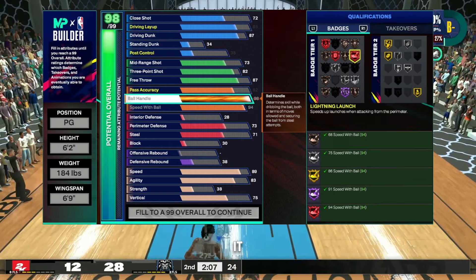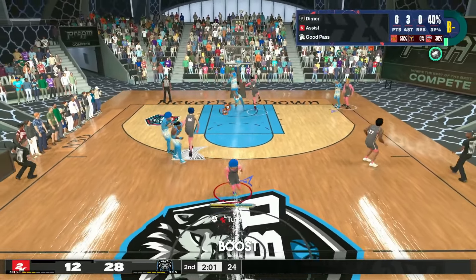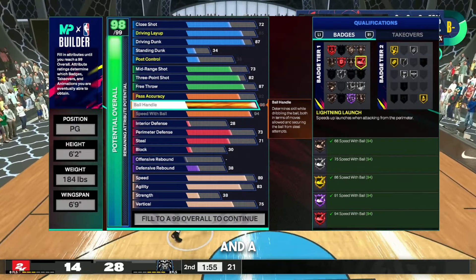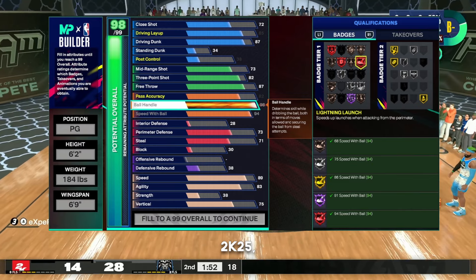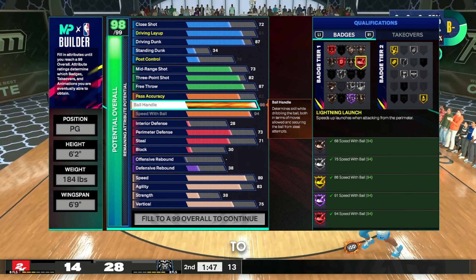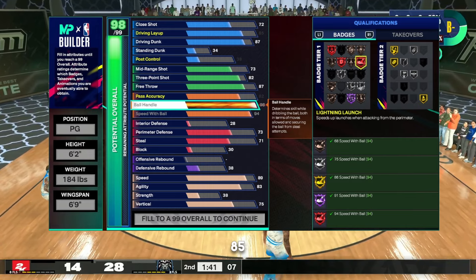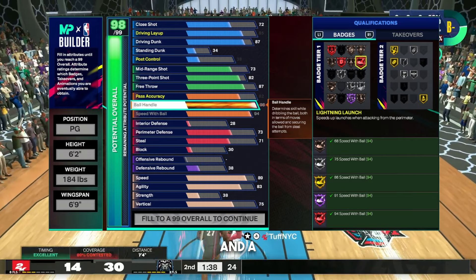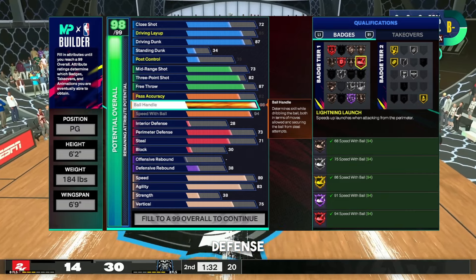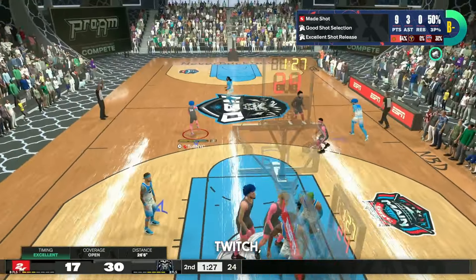That badge — yeah, that's Lightning Launch — it says it right there. To my knowledge, that's obviously being able to speed boost out of a move, out of a hesi, or whatever the case may be. You have a 98 ball handle and a 94 speed with ball. In 2K25, if you had anything that high you're limited to other aspects of the build. He has an 87 driving dunk, 85 driving layup, 72 close shot, and 34 standing dunk.